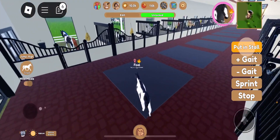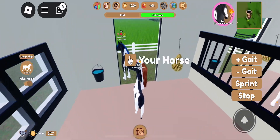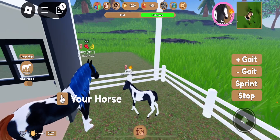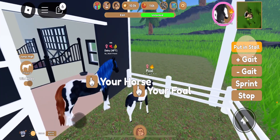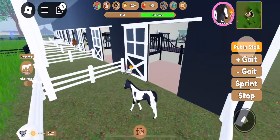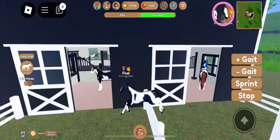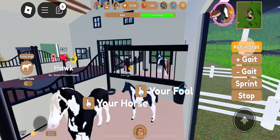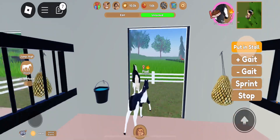Over here we have Moon — I have no idea what he's doing. He's a breeding unique, his coat is steel gray. And then over here we have one of my main horses — I've had her for like two or three years now. Her name is Baby; my friend got her for me — I'll leave his username in the title so you guys can check out his YouTube.